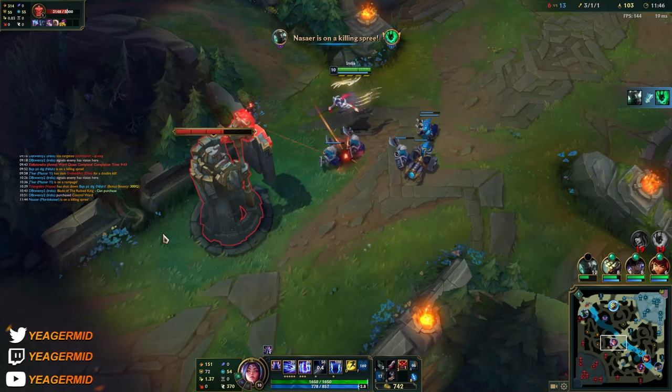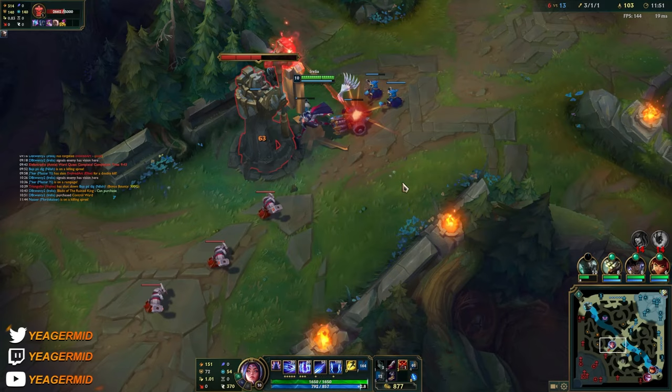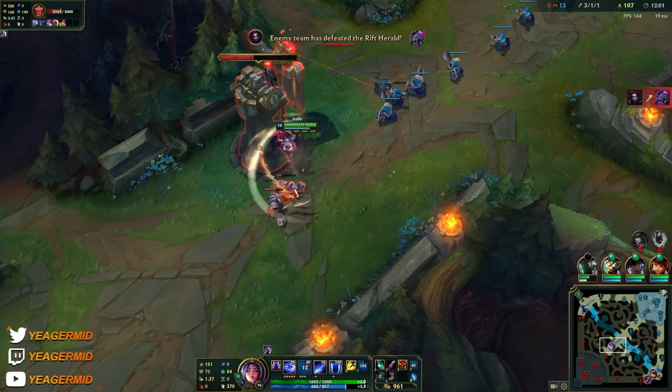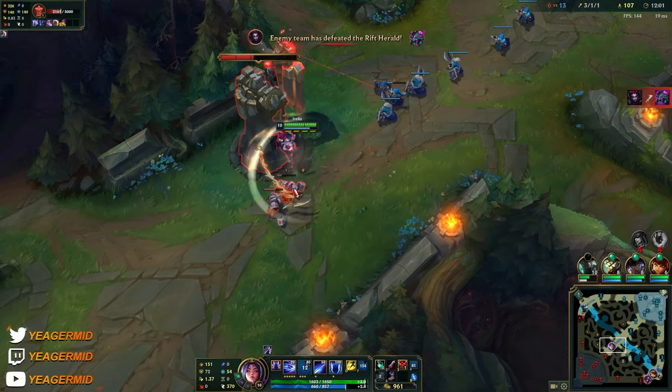If you use your E out of vision, they will not see it coming — not the second part of it. That's why I try to hide it over here. I'm going to keep the minions alive so I can keep refreshing the passive — it's about to expire. Queuing to the minion, same thing with this one.